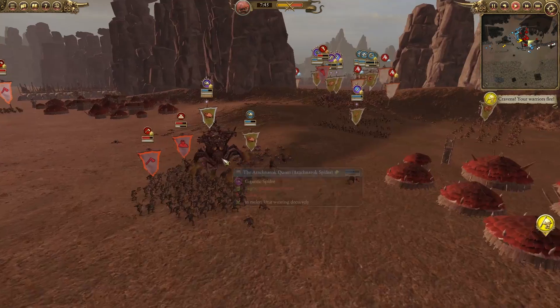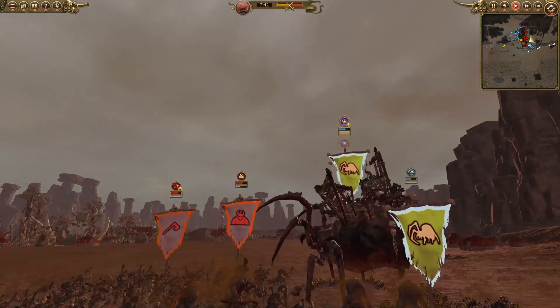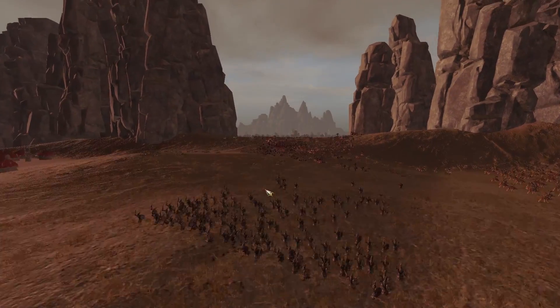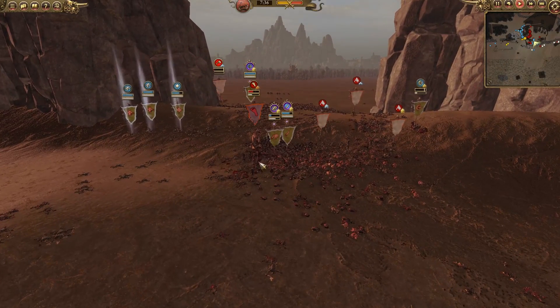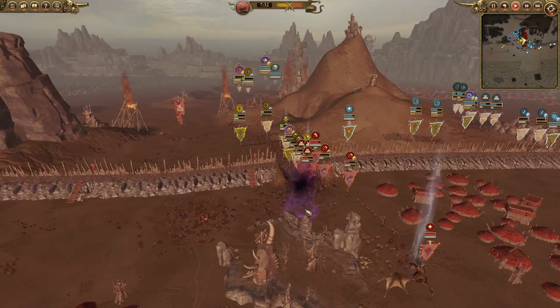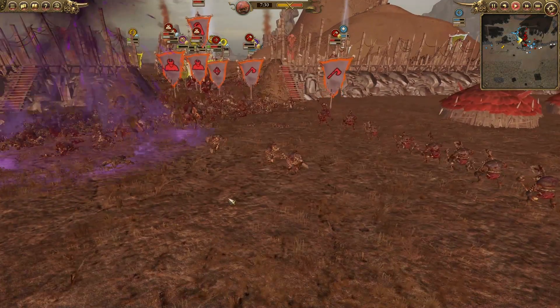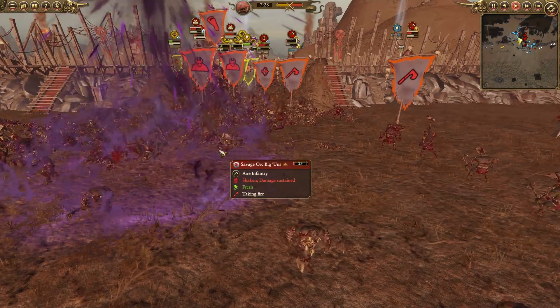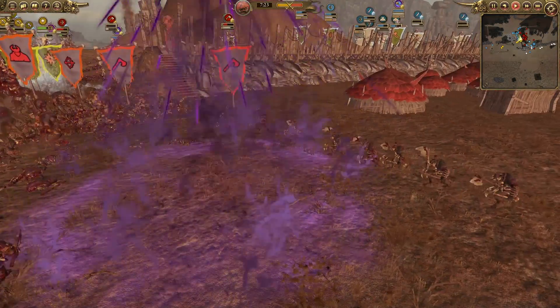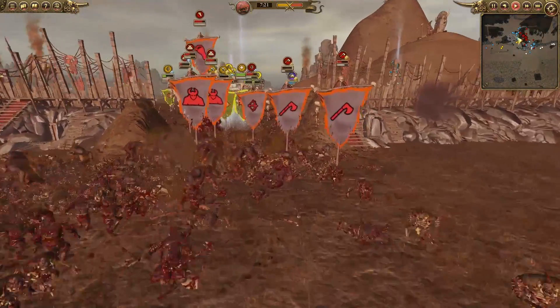I have to be very careful with the Arachnid Rock Queen — she's at about two-thirds health. The giant is still fighting. A pretty big vortex spell comes in right on the back of these guys, doing quite a nice amount of damage and killing a lot of these units as they come to reinforce the lines.